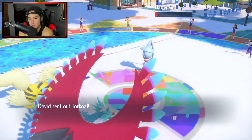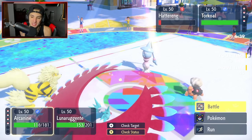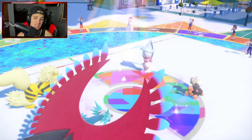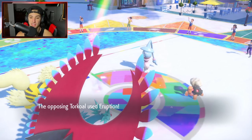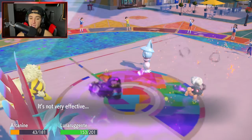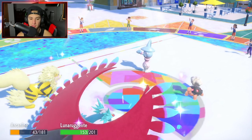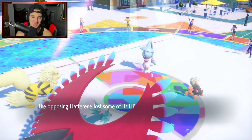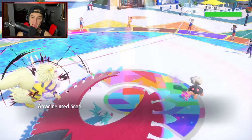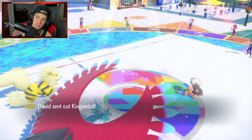Hatterene is low on HP. Torkoal comes out — I feel like we protect into Snarl, but my Arcanine might die to Eruption. Eruption hits but we eat it — no Terastalization on Torkoal so we can soak. We eat up the Dazzling Gleam too! Arcanine is so good. Hatterene goes down to Life Orb recoil. Now we Snarl the Torkoal without it being able to swap. It's minus one. Your boy is cooking — we are cooking. These two Pokemon can go down, Fake Out is ready to go.